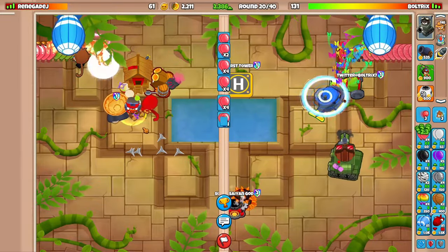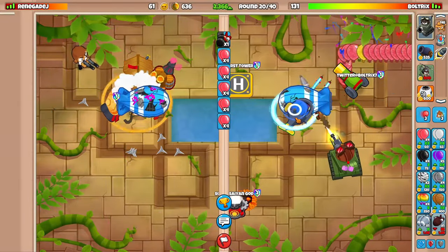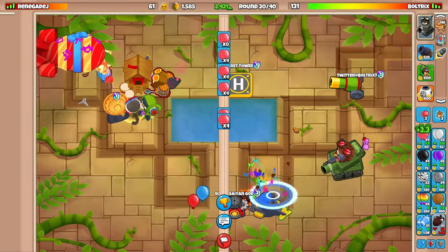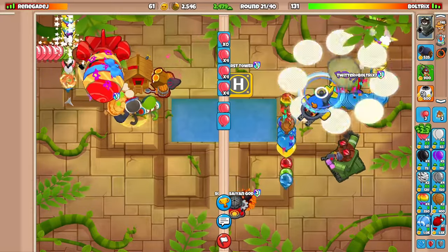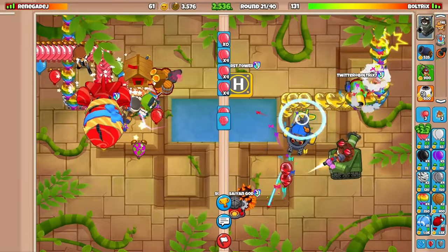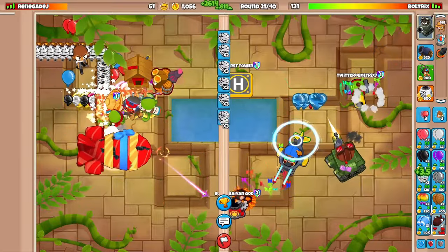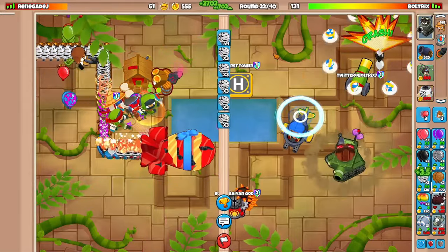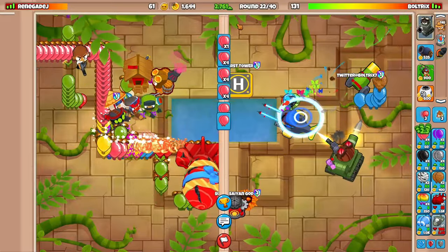Nothing's been happening because I was kind of unrushable. MOAB's down there — beautiful. I might use my level three ability here just to be safe. Let's be safe. Level three is cracked. I should be sending zebras too. I like to eco with zebras from like rounds 19 to about the end of round 21, then get back to pink eco. We're closing in on 3k eco and we've forced a lot of defense over on his side.